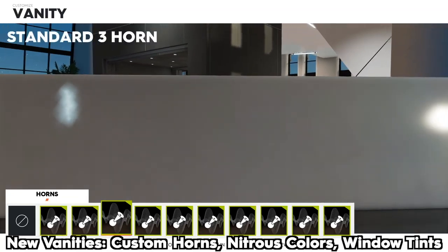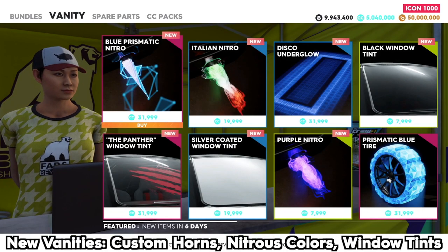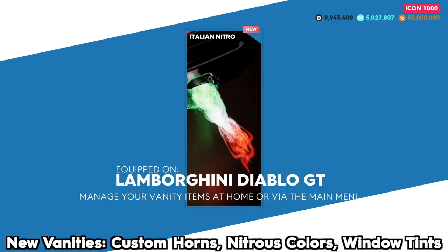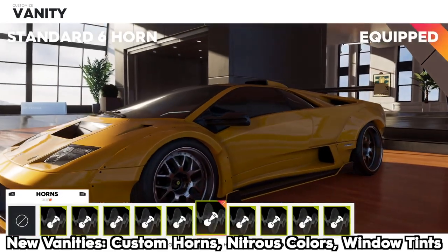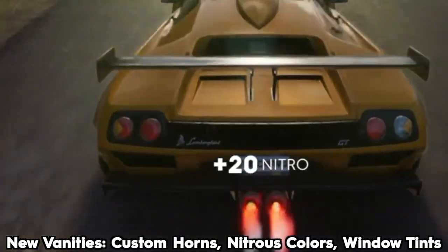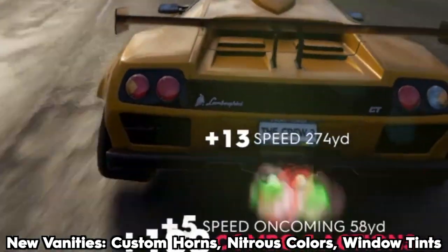As you can see, coming soon — the RX-7 looks nice. Now let's move over to the vanity items. They've introduced new horn sounds into the Crew 2 in this update. Not only that, they've also introduced different colored nitro. I'm pretty sure they've seen games like Need for Speed and done it — you can now change the color of your nitrous. It's not a major thing, but if you've got a blue car you want blue nitrous, right? These little customizations can help people personalize their cars.